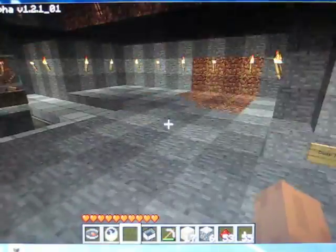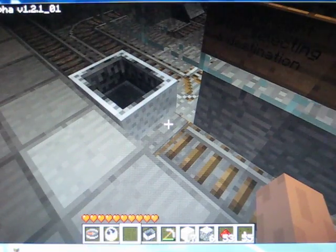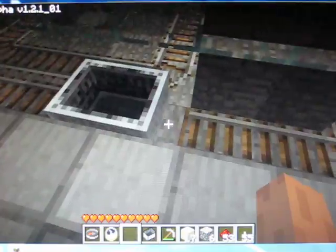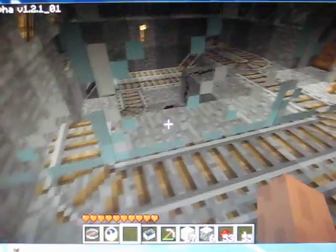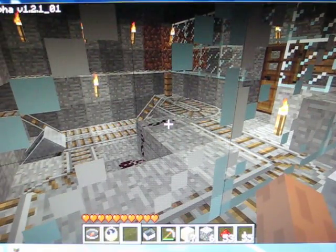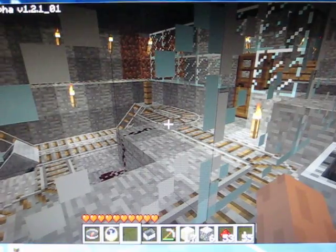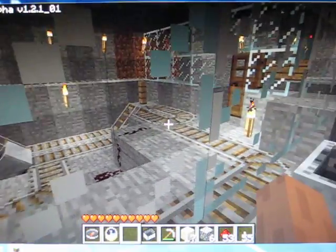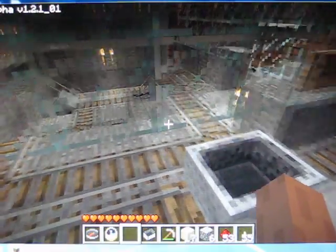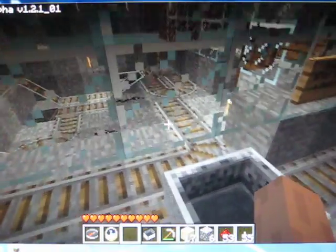Basically how it works: this cart is sitting on a stone plate. When you jump in, your weight triggers the plate — you can see the wiring coming out of the ground over there. That will turn this track that I'm pointing out right now. It'll redirect this cart in the front and boost this cart. In case you don't know how cart boosters work, I'll put a link on this video — you can click the annotation.